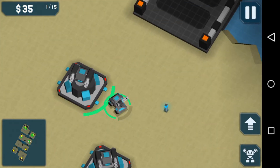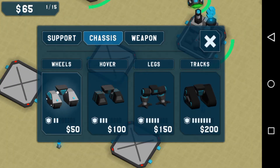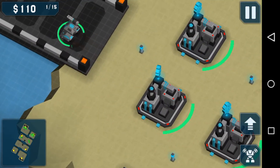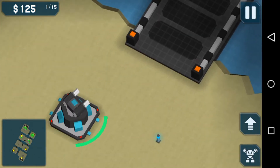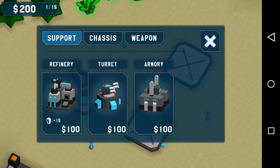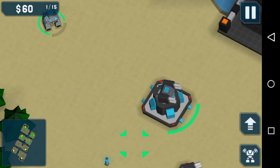Thank you very much. Maybe I should get some upgrades but we don't have enough money. Need to buy an upgraded weapon. Refinery and a turret — should go this way.